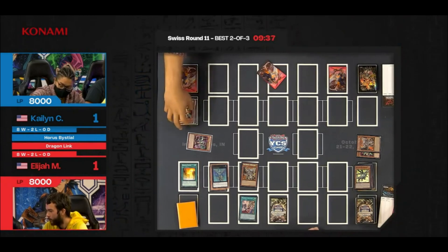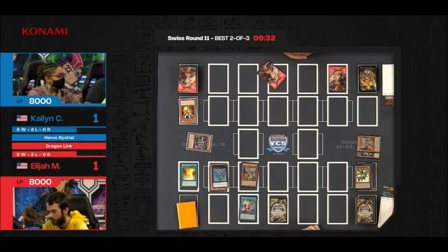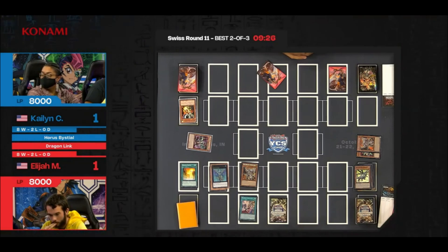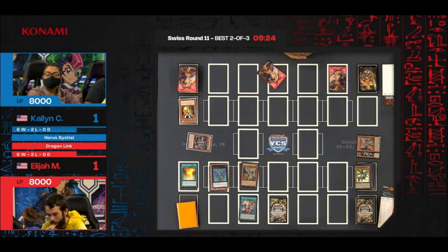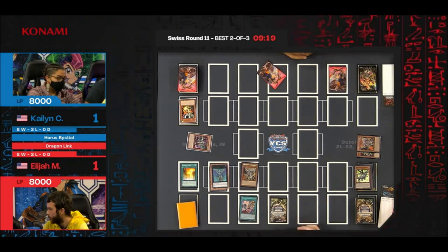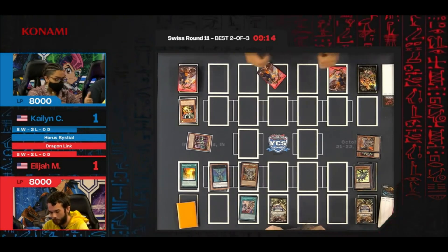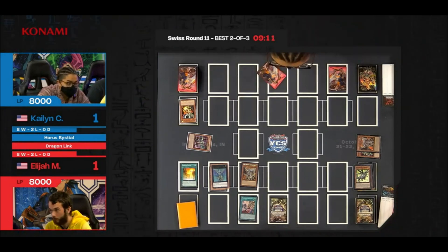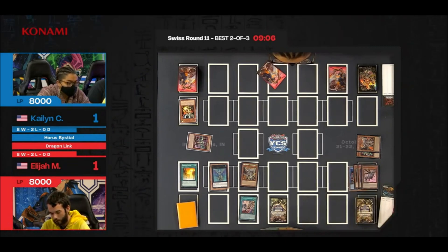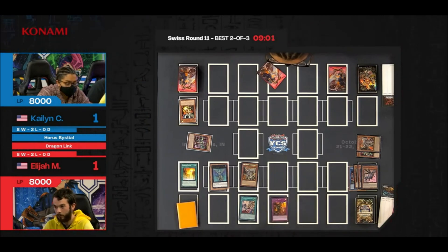As these players are discussing and the judges are determining exactly how to proceed, based on the current field, do you think Elijah would have been able to deal the remaining damage? It looks like he needs a little bit under about 2,600. Atum has 2,400 — that's about 4,900 damage at the moment. They're going to proceed with more plays now. The judges at YCS events work very hard to rectify these issues as fast as possible.